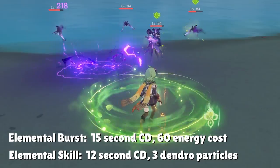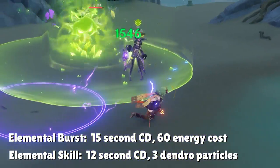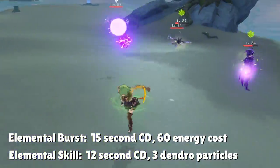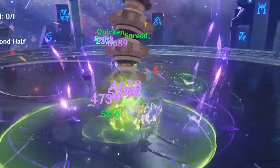Her elemental burst costs 60 energy with a 15-second cooldown. 60 energy is the mid-tier of energy costs, so it might lead people to think her energy isn't that much of an issue, but unfortunately 3 Dendro particles every 12 seconds is a rough number to work with during rotations. More often than not, you're only going to get to use Collei's skill once in a rotation, which can lead to some energy problems.